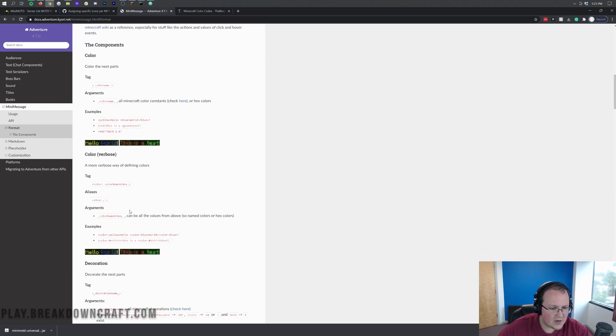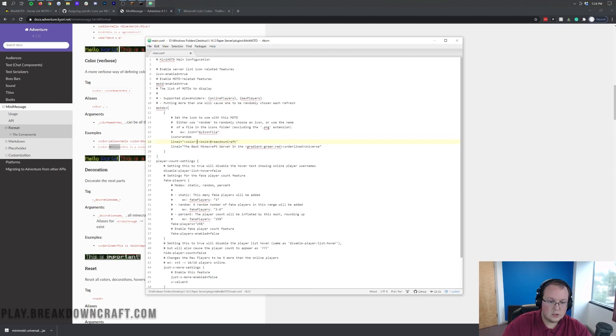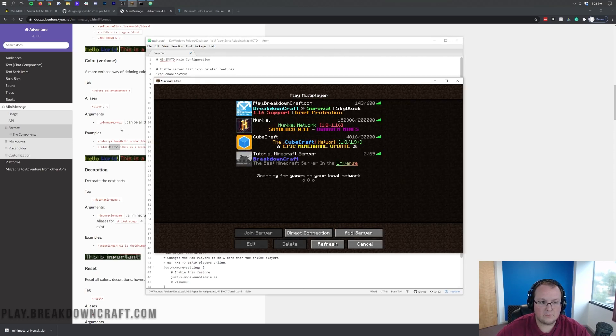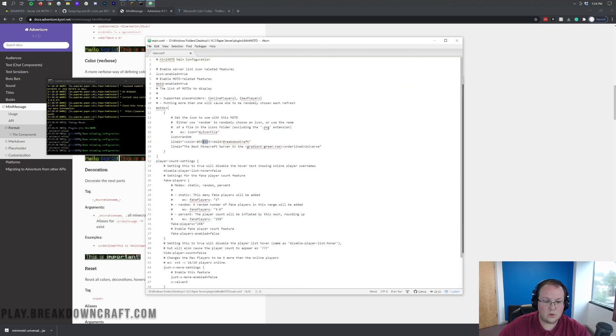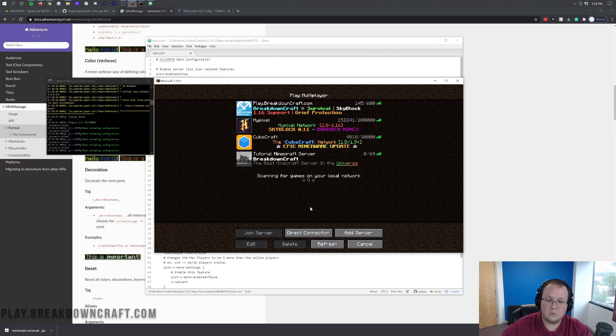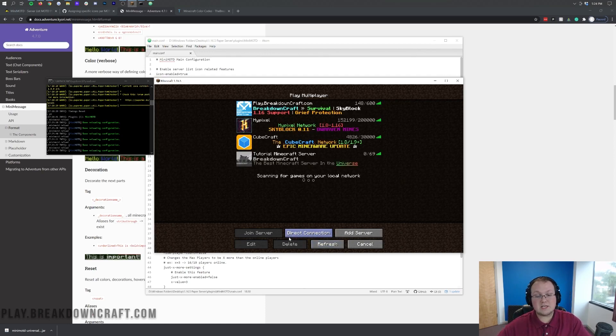There are all sorts of different colors you can use here. The cool thing is that you can actually use color codes if you want — we can use 'color:' followed by a hex color code. So we come in here and do 'color:' and then add a hex code like '333333,' save that, and reload it. That's going to make it a nice gray. We can change that to white with 'FFFFFF,' reload it, and now it's pure white. No other plugin allows you to do this — you can match it to something specific like the exact color of the BreakdownCraft logo.